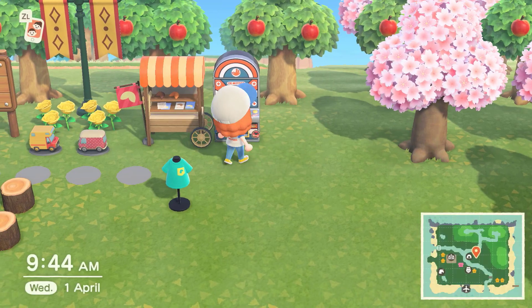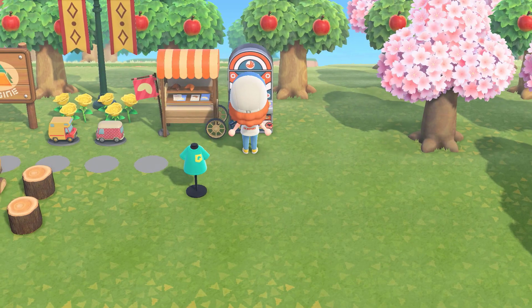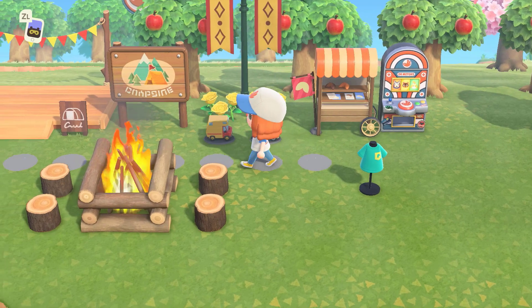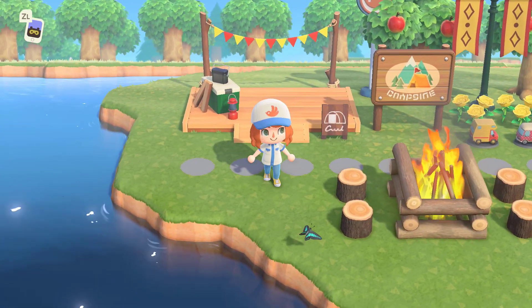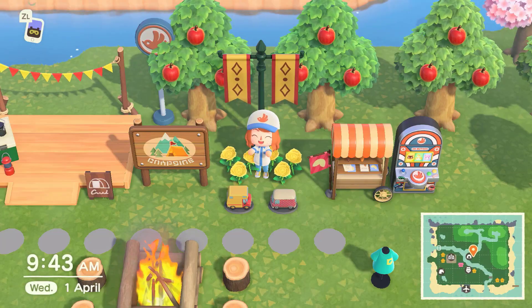Make sure you don't miss out on some exclusive Animal Crossing Pocket Camp themed items for you to download in New Horizons. All you need to do to obtain these special in-game items is link your Nintendo account with both your Animal Crossing Pocket Camp and Animal Crossing New Horizons games.